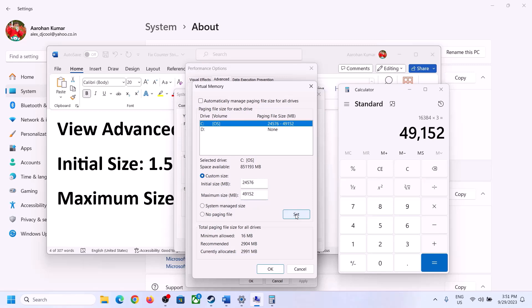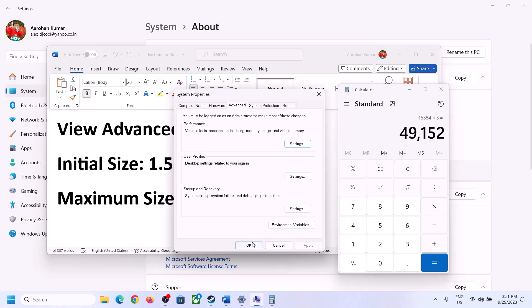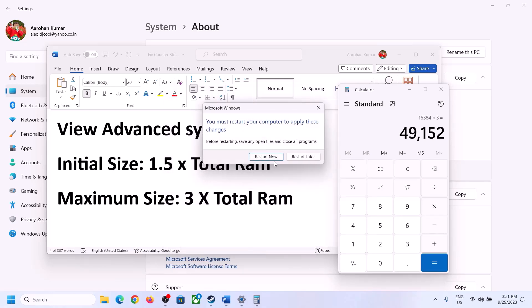Click Set, then click OK, Apply, and OK again. Restart your computer — make sure you restart after this step.